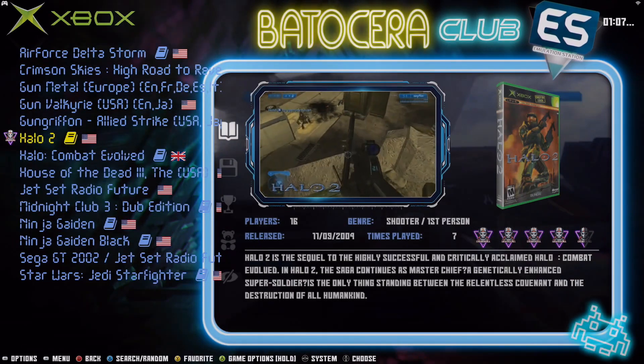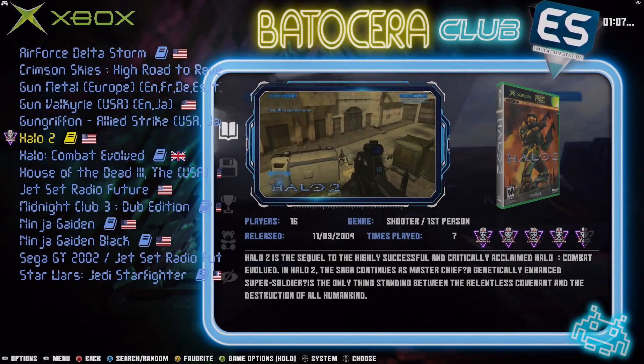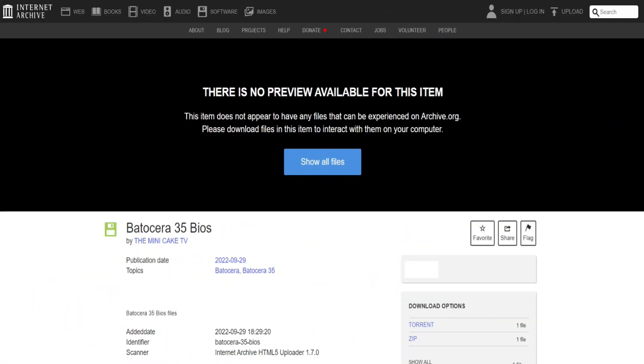Those are among the many new features of Batisera 35. Before we conclude, I want to mention that the BIOS files for Batisera 35 are already up on the archive.org website. Just type 'Batisera 35 BIOS' in their search engine and you will find it, so go ahead and download those files since you will need them.